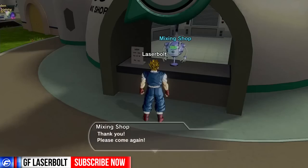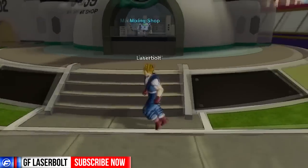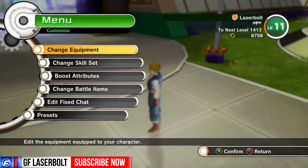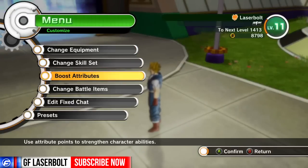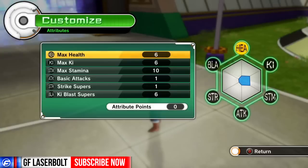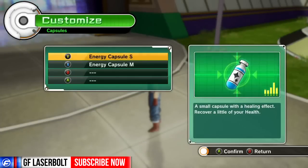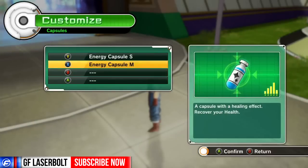After you have these capsules and mix them up, the problem people are encountering is how do you activate or use them. So you don't want to click start — go to the menu, hit Customize, and you'll see where it says Change Battle Items — not Boost Attributes, but Change Battle Items right here.